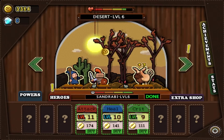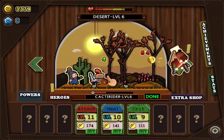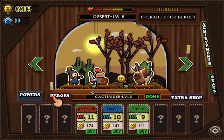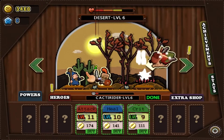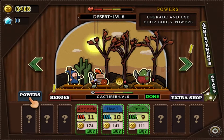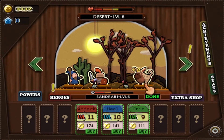On doing that, you will earn money, and that money is used to upgrade your hero characters. I'll show you what you can use the money for and the different upgrades that you can get. When you've earned enough money, you're able to upgrade either the Powers tab, which is the player's abilities.